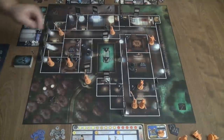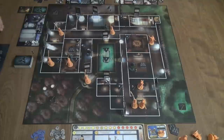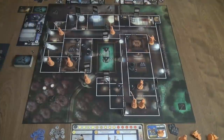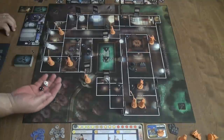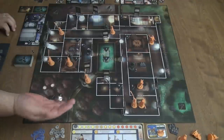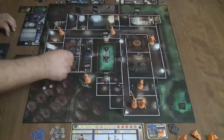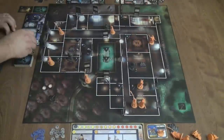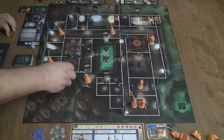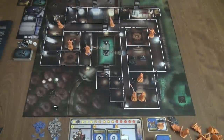Katsumi moves one through six spaces after defeating the guard. Now it's Yuto's turn - he wants to search a location but can't while in a guard's area of influence. He uses one stealth die and one combat die against the unalerted guard's armor of two, needing a two or higher. He rolls five, six - the guard is taken care of. He uses his remaining two dice to search the location, rolling a five and succeeding. Another search token is added to the pool.